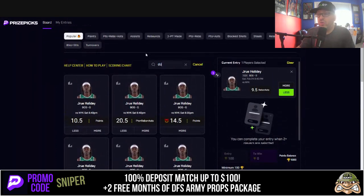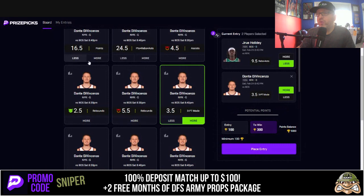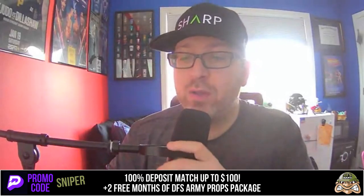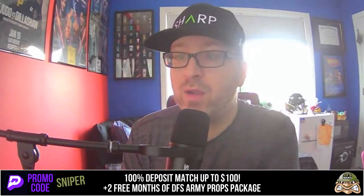Dante DiVincenzo more than 3.5 three-pointers made — that easy. Under three minutes, two plays. Hit the like button. Here's the recap: Jrue Holiday less than 9.5 rebounds plus assists, Dante DiVincenzo more than 3.5 three-pointers made. Lock it in, tail along. Free plays and links are down below, and I'll have more on TikTok — we'll do an Underdog video there as well.